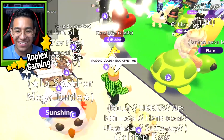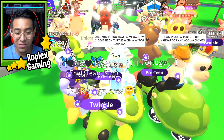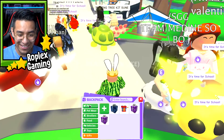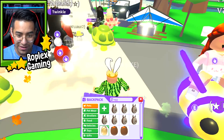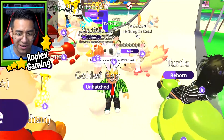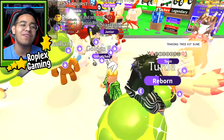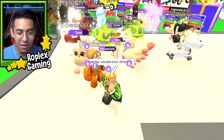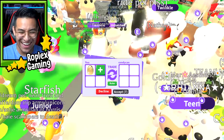I gotta take out my egg so I can get people's attention. Let me type 'egg' and take out the golden egg. Now people will take me seriously because I have the golden egg out. I'll just try to stand still here and see if anybody wants it. I mean, what if you get a golden unicorn or something? You get a 33% chance of getting it, so it's quite possible. I don't know if I should crack it myself — maybe that'll be another video.